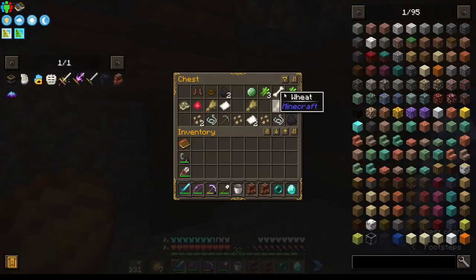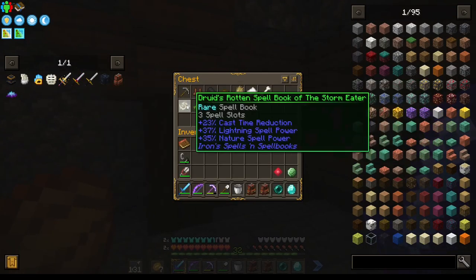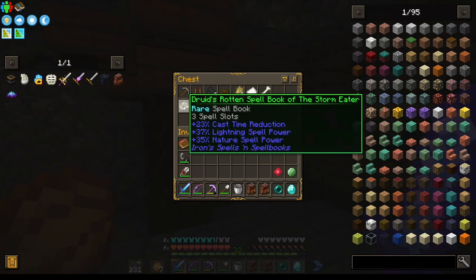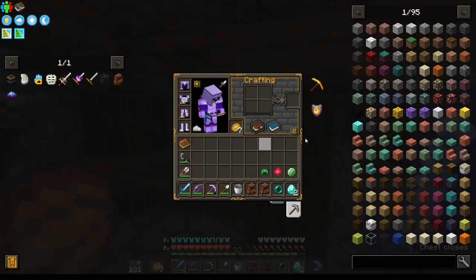Hopefully we'll find ourselves some good stuff. Ooh, Driddick's Spellbook! That one's pretty dope. Ah, we're gonna leave it — we just don't need it.